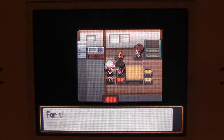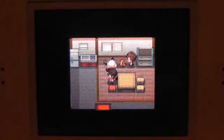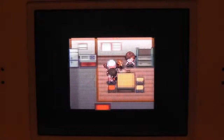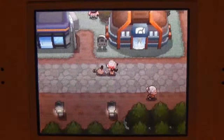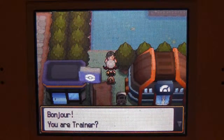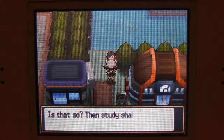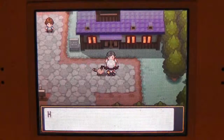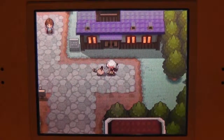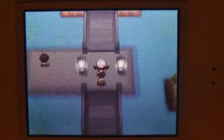I don't think there's anything else in this town. Oh, I remember now — this NPC takes you to the Trainer School. I've already been there, thank you. So I guess we have to go to the Sprout Tower.